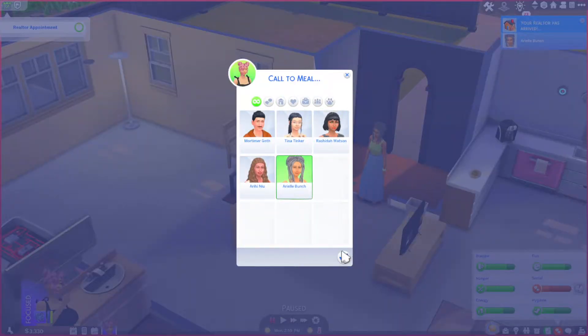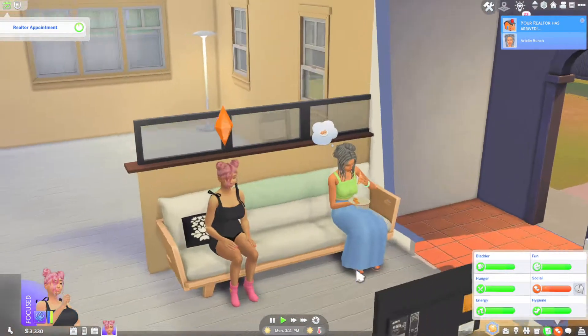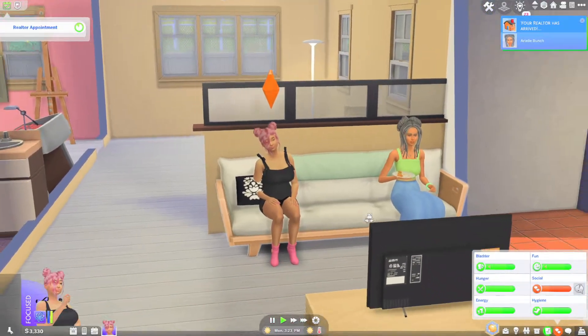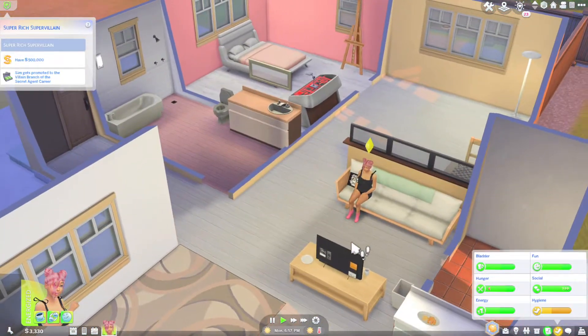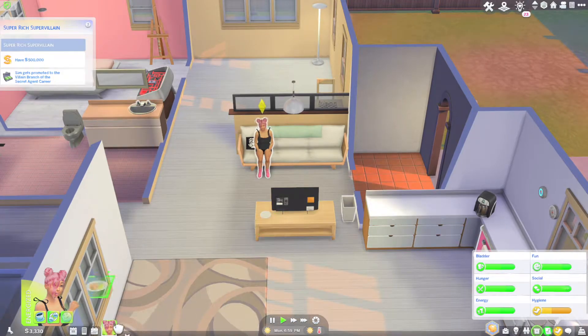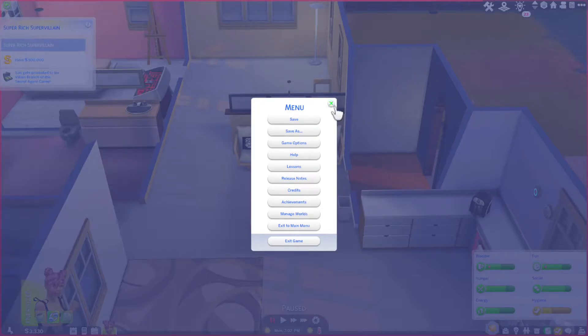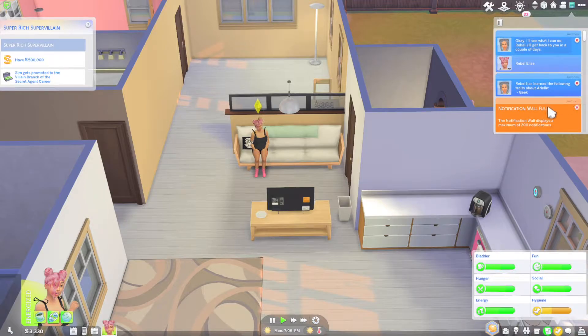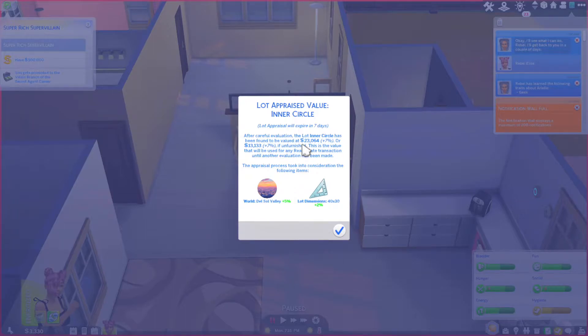After careful evaluation — oh my gosh, it's worth a lot! The lot has been found to be valued at $23,064, or $13,000 if unfurnished. Good price! $23,000. Our realtor lady missed brunch — go get you some food, girl, enjoy some BLTs. I'm just going to note that appraisal value down: $23,064. We're going to go ahead and move because we don't have time — I don't want to wait three days to sell this house.